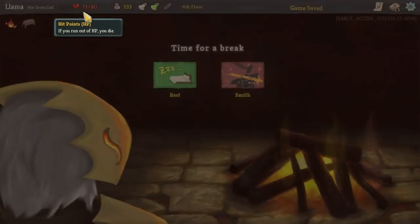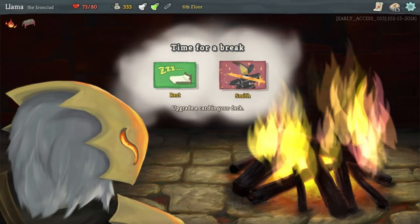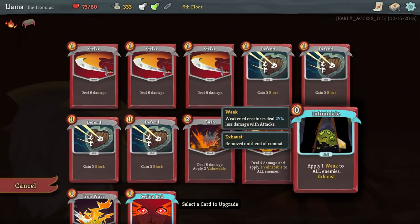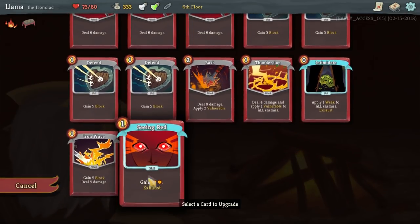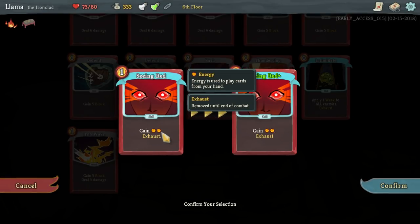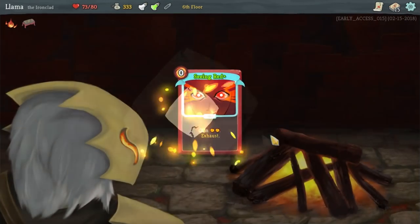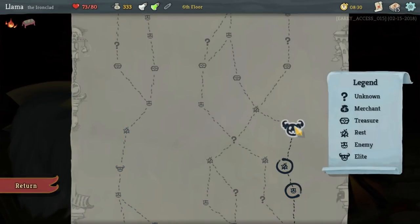We don't need to heal here. I mean, we can heal 24 — basically 30% of your health here. We are going to fight a boss after this, but I'm going to say no to that. What does this actually do? Two weaks to all enemies. So you can see we can kind of upgrade any card we have. The nice thing about this card is it makes it cost nothing. So basically we're gaining two energy and it gets rid of the card for the rest of combat. But if you have a nice hand and you need to play extra cards, it's amazing. It has saved my life so many times to get some blocks up when I wasn't going to have a chance.